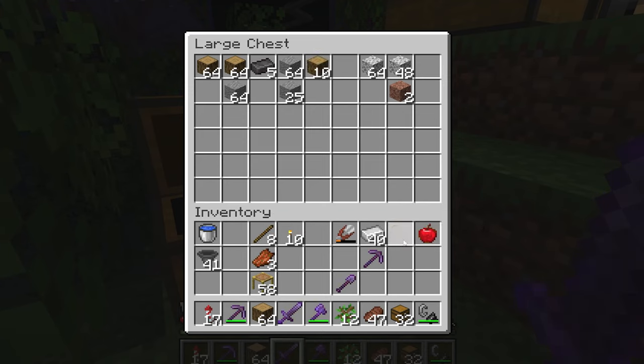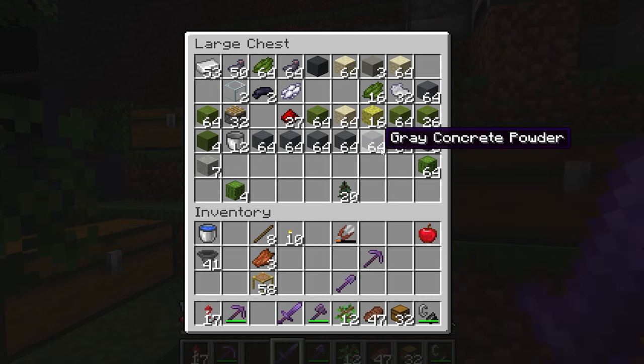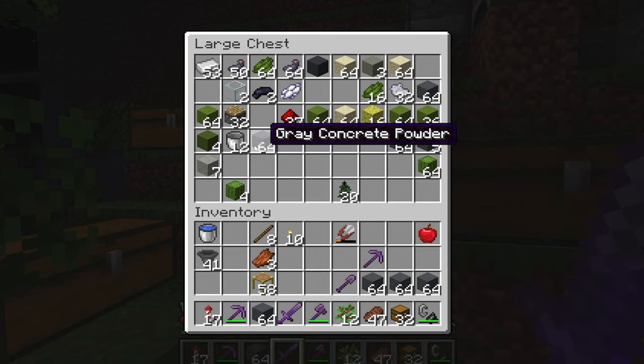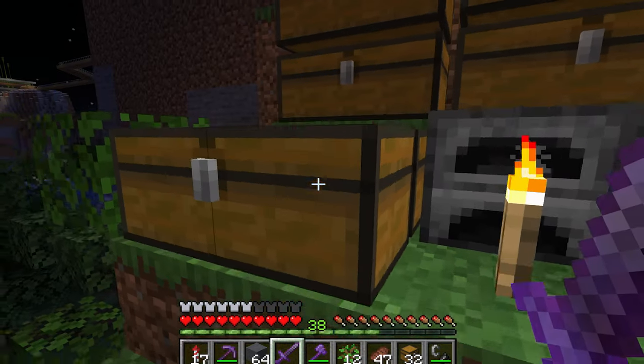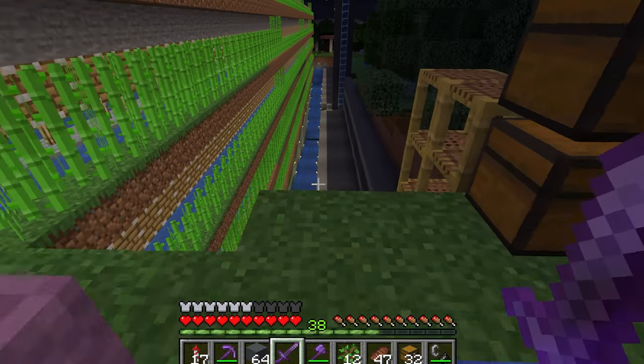Hello everyone. I'm covering the newest Minecraft Snapshot update — the Sniffer has been added to the game. You can pause the screen now to look at the features added, but first we're going to take a look at what the Mojang employees have to say about the Sniffer. Afterwards, I will show you the features in-game in a later snapshot. Hope you enjoy.